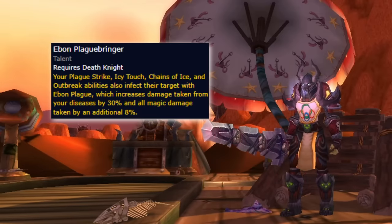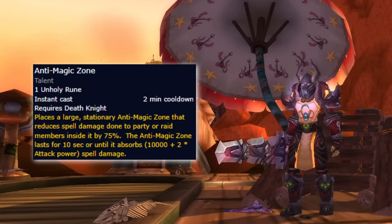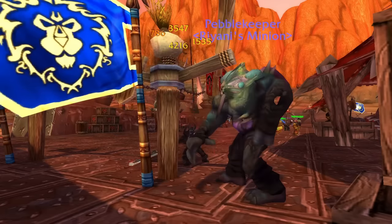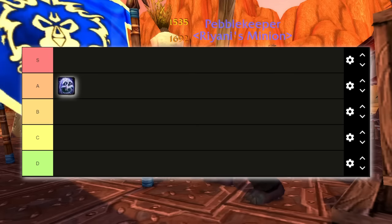Utility-wise, Unholy does not bring a whole lot to the table. The magic buff increase can be brought by several classes, and the anti-magical zone is not very useful outside of 10-man scenarios. But frankly, when you pump as hard as the Unholy Death Knight in Cataclysm, you don't need utility, which is why they earned their spot in the S-tier.